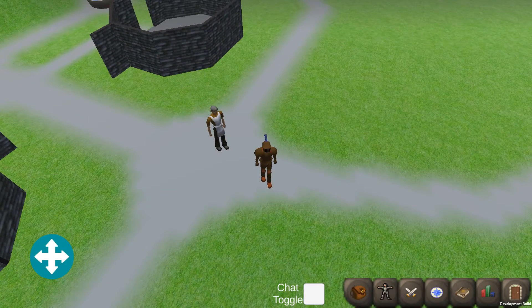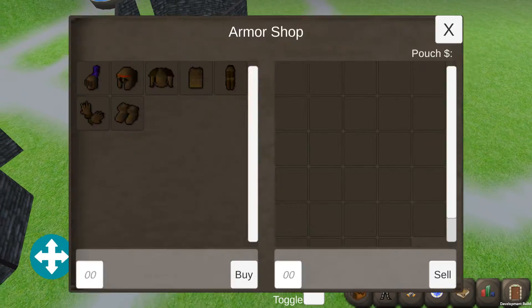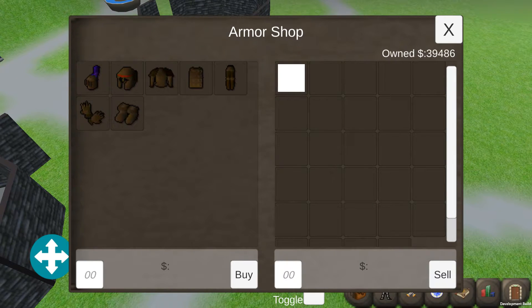We have full armor on here. If we click on our armor shop, we have 39,000 gold and I can easily buy any of this. And then the bones here — I have yet to put a picture for the bones, but you can sell the bones for some change.